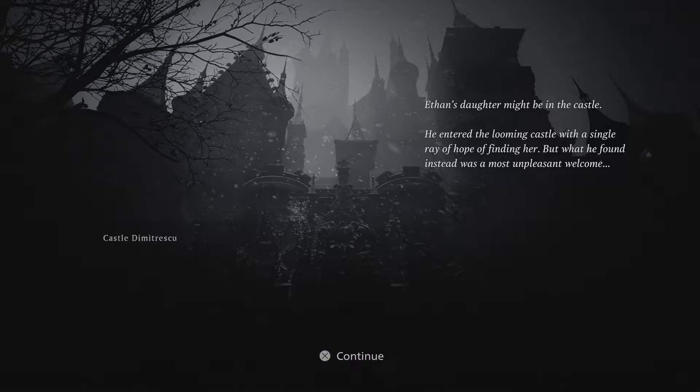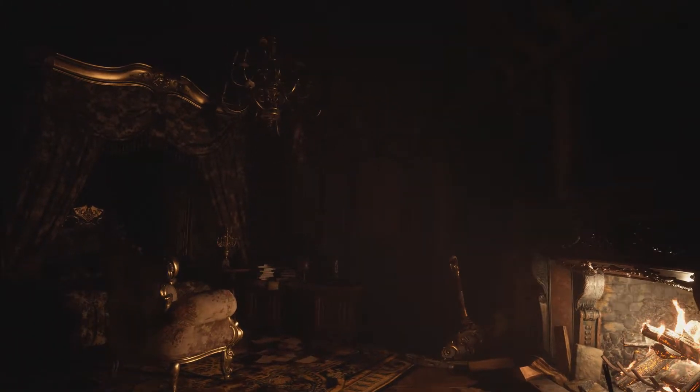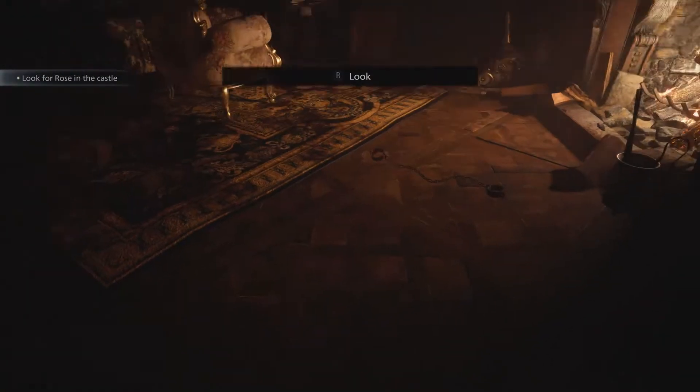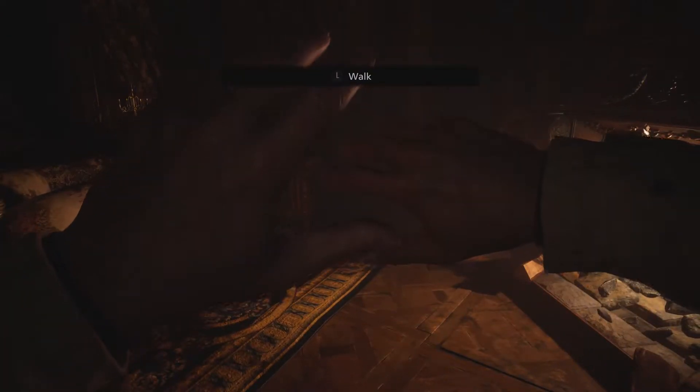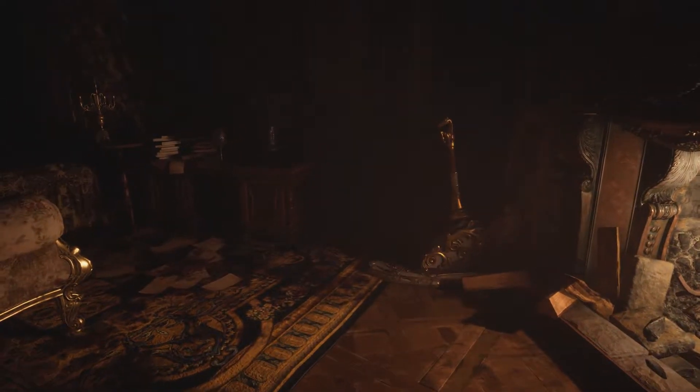So Ethan's daughter might be in the castle. I wasn't keeping track of the story so he has a daughter now. He entered the living castle with a single ring of hope of finding her, but what he found instead was a most unpleasant welcome. So we're playing as Ethan now in the demo. Does he still have the scar from RE7? That's my question.